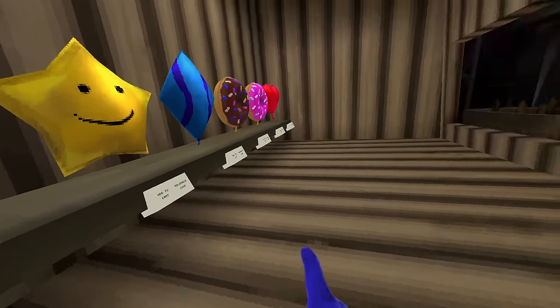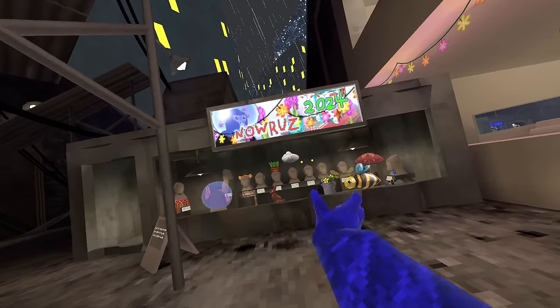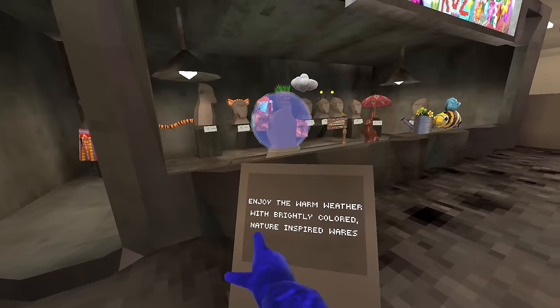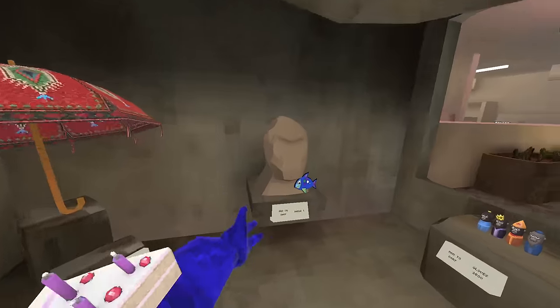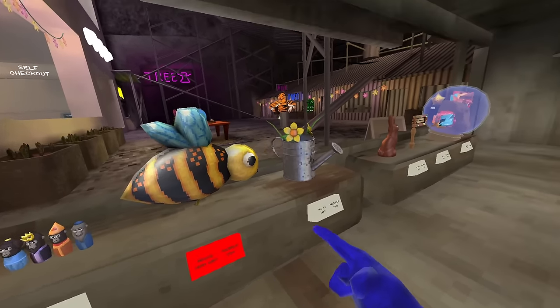You might be wondering why there's no balloon — I'll explain that. The update is called 'Now Ruzz 2024' and I don't actually know what it means. If someone in the comments can explain it, that'd be great — it's not a spelling mistake, that's the actual update title. Inside the shop there are fresh new cosmetics with the theme 'enjoy the warm weather with brightly colored nature-inspired wares.' There's also a free badge which is my favorite, and yes they did include a balloon — it's just way too expensive and not in the balloon section.